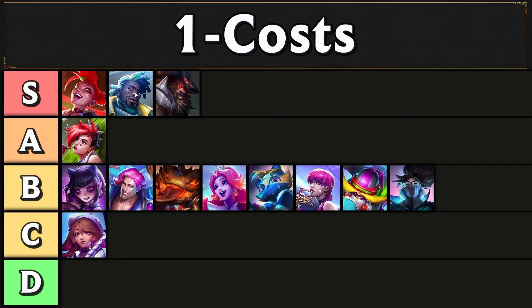Heartsteel Kassadin helps you hit Heartsteel a lot earlier in the game. In A tier we have Vi. One of the strongest openers that exists right now is if you're able to get Urgot from your opening orb — Vi plus Urgot is very strong. Vi plus Zac is also pretty strong, so just by herself Vi is one of the best units. She's also a counter to Olaf; she'll stun the Olaf and you can kill him during the stun, which kind of stops him from going infinite.